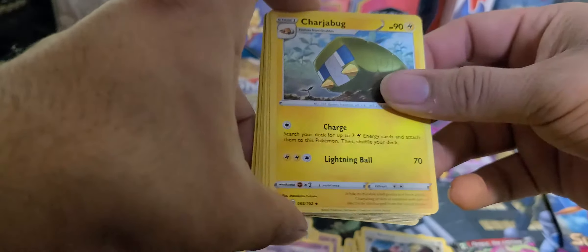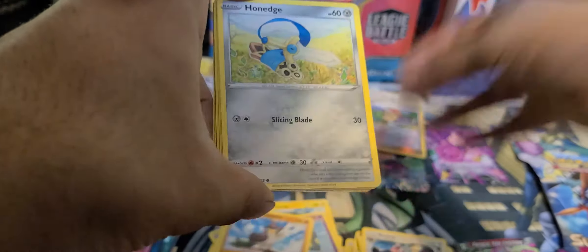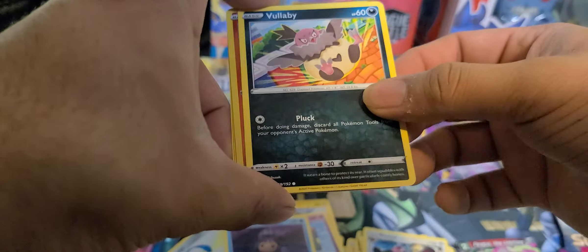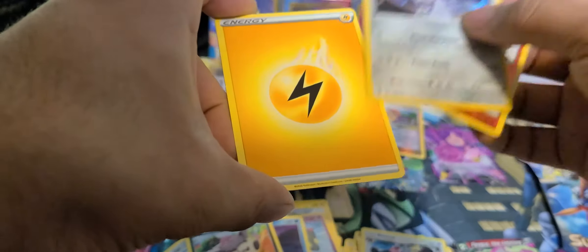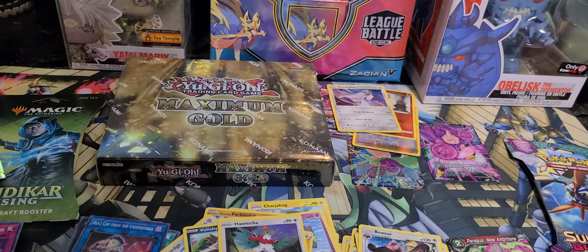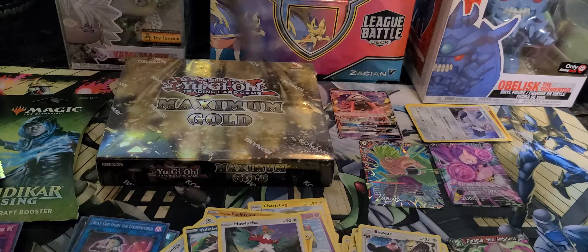Indeedee, Cherubi. Cramorant — wait is that actually the name or just a pun? Honedge, right? Tympole, Goldby, Liquid Crystal... and Duraludon — yeah I think I said that right the first time. Energy, Hawlucha! This guy was badass. Wait, he's an EX Black Pokémon, isn't he? I remember Ash having one. I have all the good stuff right there. Last pack of Pokémon, let's get it!